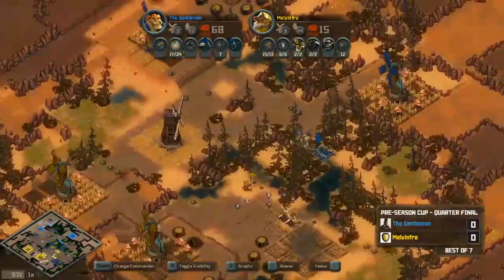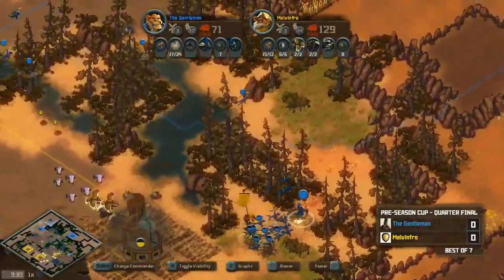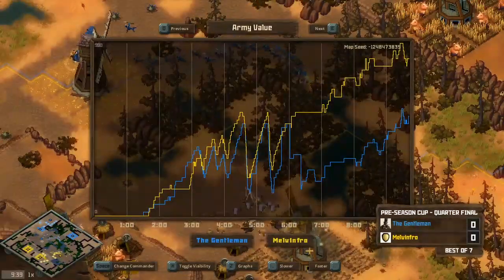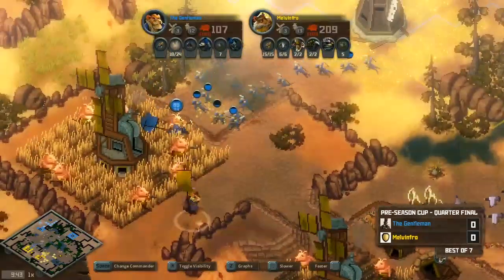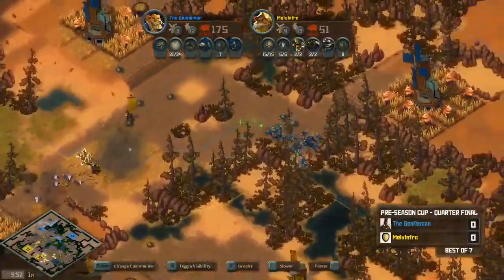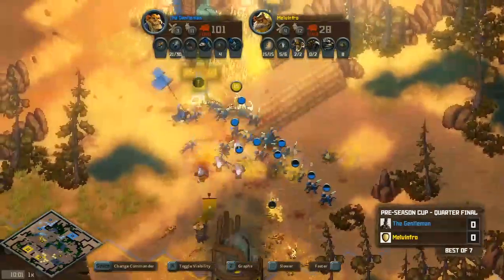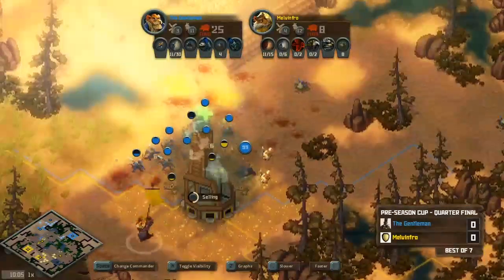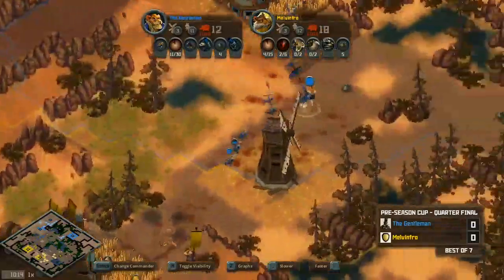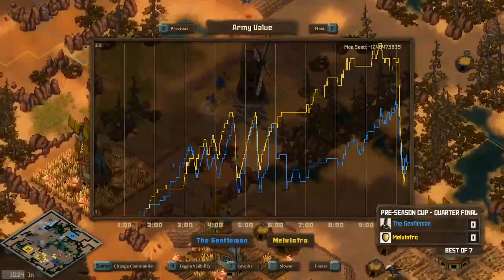Gent does another wraparound attack through the tree line, tanking two mines without getting much done. Melvinfro returns to his original expansion. The déjà vu in this game is ridiculous. Some mines take out several squirrels — he loses a couple. The squirrels get picked off too. Gent perseveres and takes two farms anyway — 24 lizards still getting things done. Now Melvinfro starts to advance with his distinct army, but his tier twos are misplaced and get rolled over. Gent's army is actually stronger at this moment. Melvinfro's micro of his tier twos to drop skunk gas on the pigs was a poor choice; Gent comes out with a surplus army.